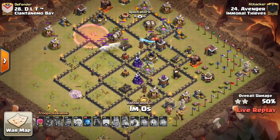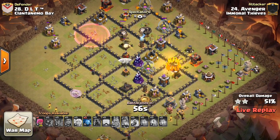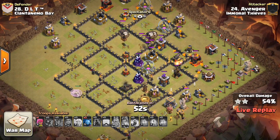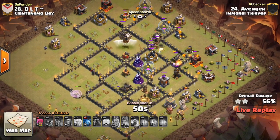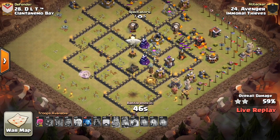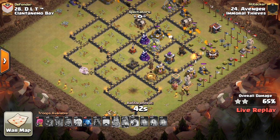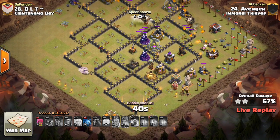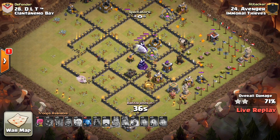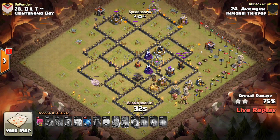He does have a number of Lava Hounds making their way through the base, but not many Balloons. He used three or four Balloons at the beginning and that really put him low on numbers. You can see the Lava Hounds tanking, but there's nothing going in for that Air Defense, and there's Wizard Towers, the Expo, the Tesla. Doesn't look like it's going to be a three-star, especially with that Sweeper keeping some of those Balloons back. So nice try to Avenger from Immoral Thieves. I didn't have time to explain any of this — I'll try to turn off these notifications.